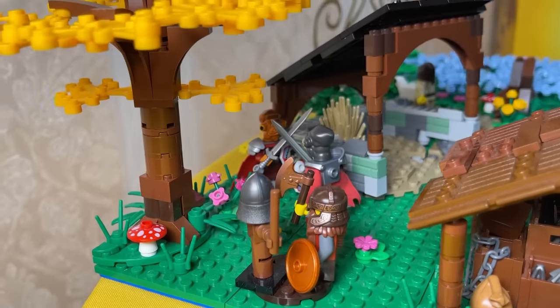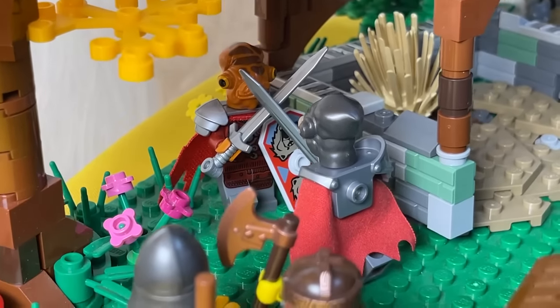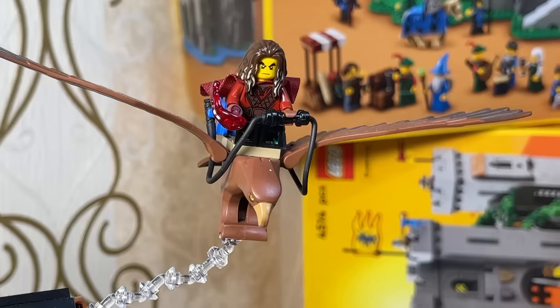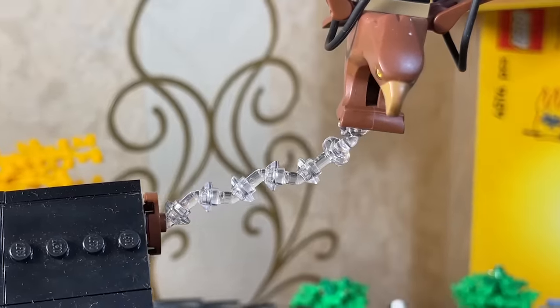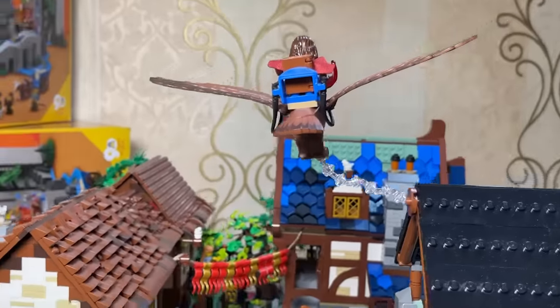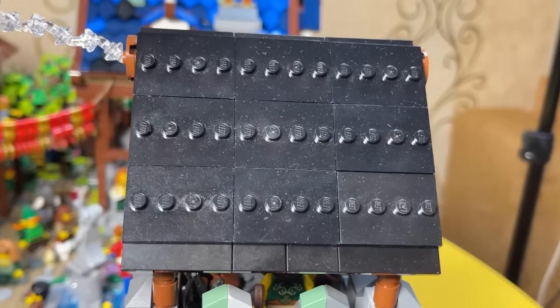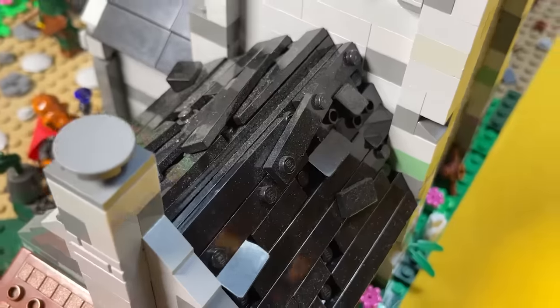Near the stables and around the building, the warriors go about their business — basically they train in duels between themselves or on training dummies. And over the city itself, on a big eagle, flies a combat sorcerer with a task from the Academy of Magicians. I was lucky that the Marvel minifigures series used transparent parts like this, which allowed me to create a flying effect for my character. The figurine bases were also useful — they made a great roof, but over time I will replace it to make it more detailed.